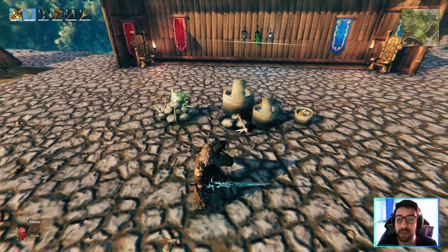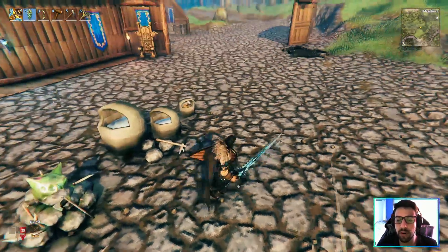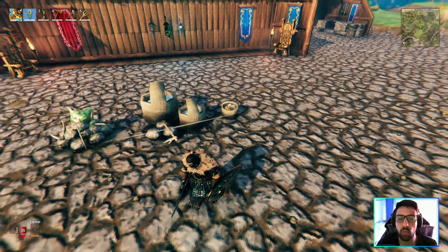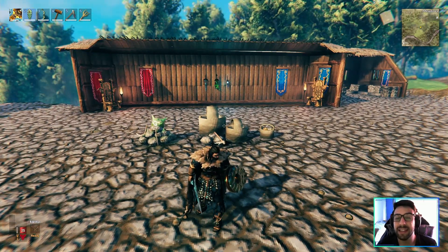Just to give you a quick rundown, these are the tier 1 machines — you can see they say stone farm T1, wood farm T1, and resin farm T1. They have a maximum capacity of 20 slots. Let's check the tier 2 now.